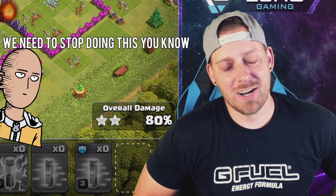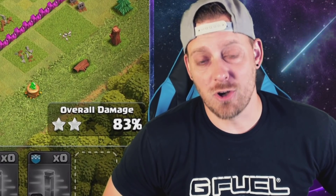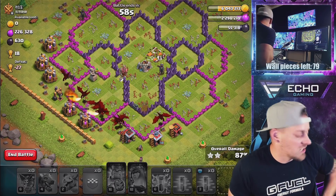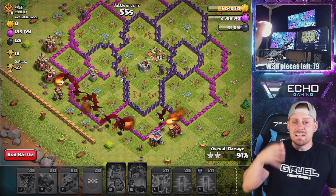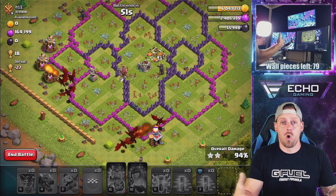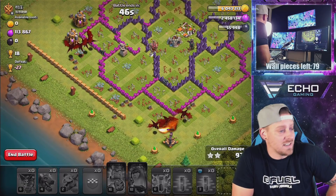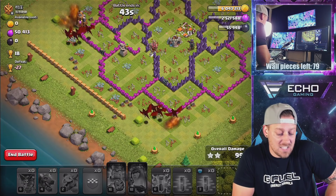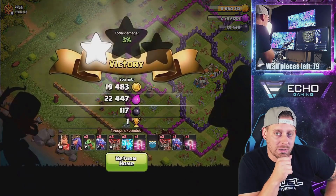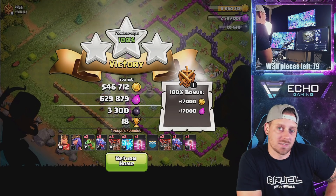He never believes in me, but we're buddies — he does make my videos look OP anyway. This is how our drags happen. This base was a little bit light, not the strongest one, but it's still cool — it had a ton of loot. We are on the wall grind, the hero grind, and the upgrade grind. I can't go to Town Hall 10 with low heroes — I've got to get the max before I go. It's like Clash of Clans 101, the basics of Clash.